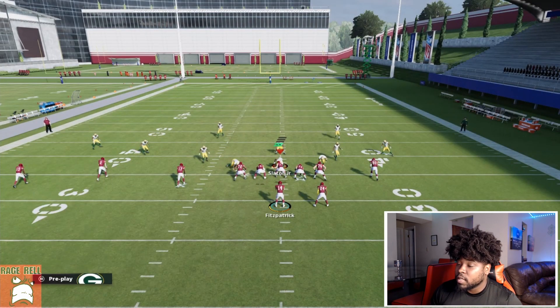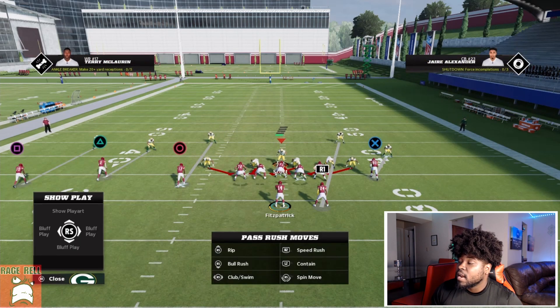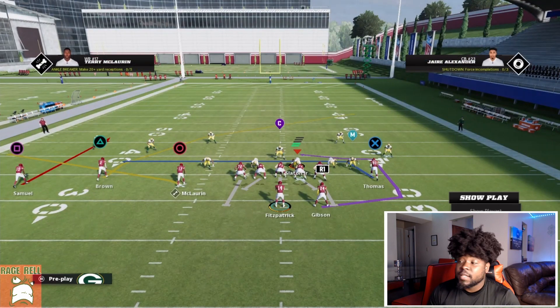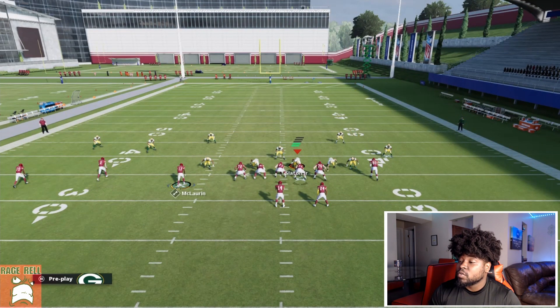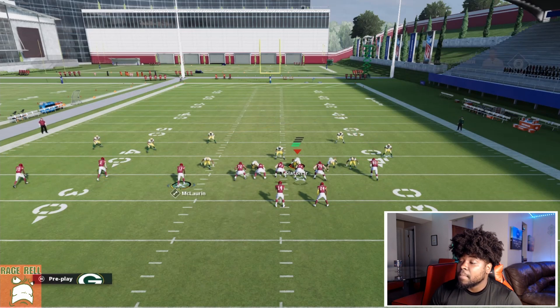When they start to blitz - say they go to Mike Blitz Zero - they'll slide their line and stand in the gap, so you'll often get a man free. To combat that, anytime I feel like they're blitzing, I go to curl flat. The crosser is really great for man coverage, so you can put your best receiver there, but I like to keep my fastest receiver on the outside with another receiver on the crossing route.